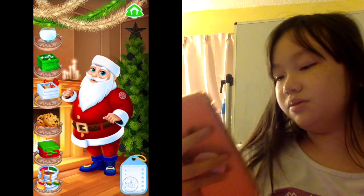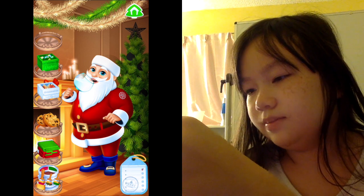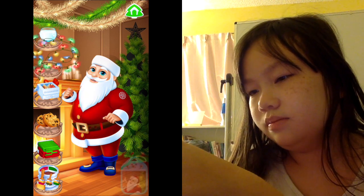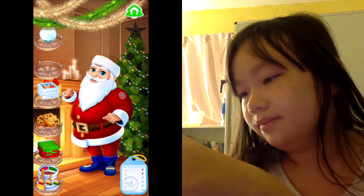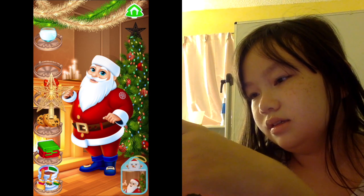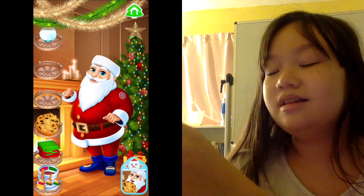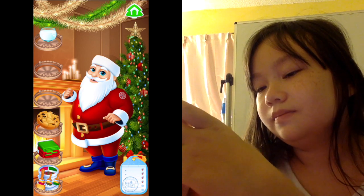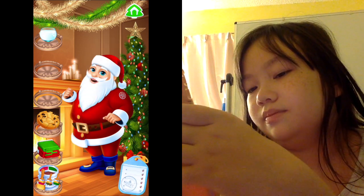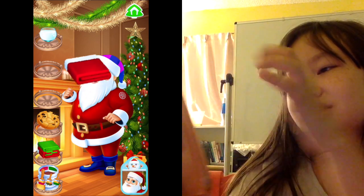All right, so now we're with Santa. Let's give him the milk, and then put the lights on the tree, and then the ornaments on the tree, and then the star, and then the gifts. And then let's give Santa some cookies. And then let's change his hat — well, it looks kind of weird if it's not the same color as his outfit, so I'm just gonna stick with the traditional red.